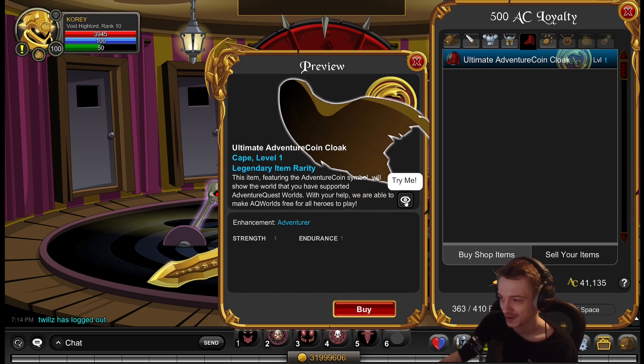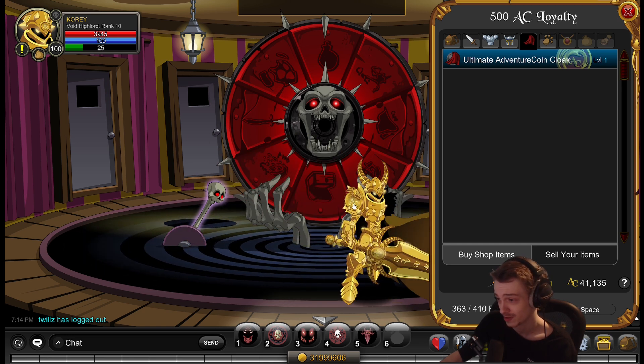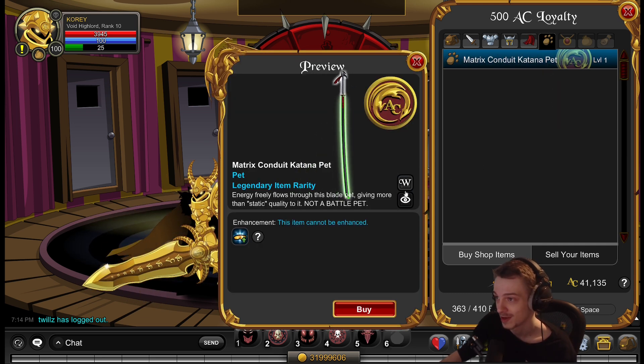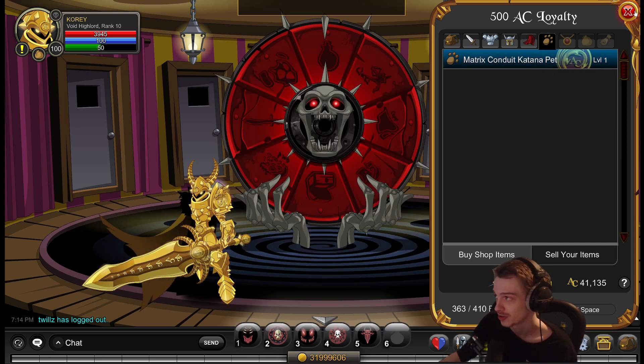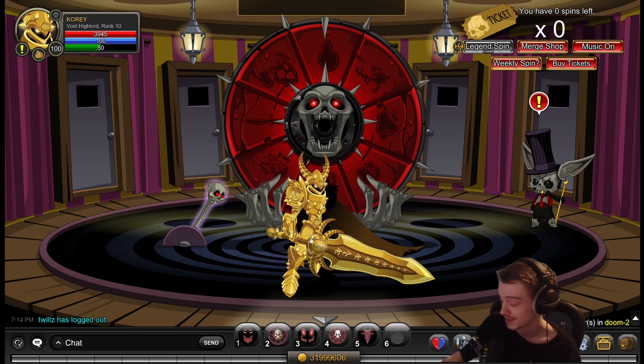The outfit does look kind of scuffed if you turn the wrong direction — the shoulder kind of works, but the sword doesn't really go the other way. But that's just how a 2D game is. And then the Matrix Katana is still there if you want that, but it's a really cool AC outfit.